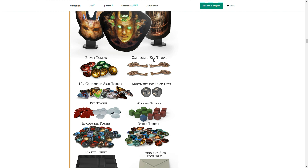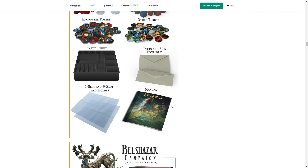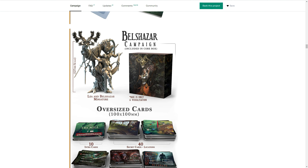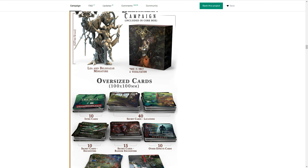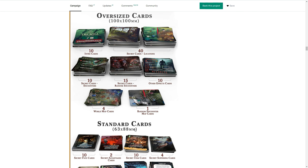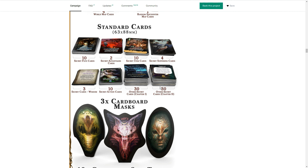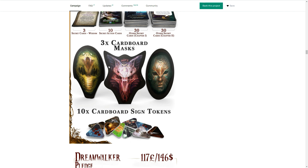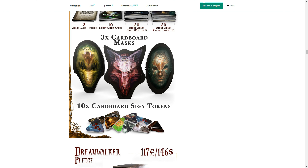There's also cardboard content we saw most of in the prototype, and there are actually literal key-shaped tokens that feel like real keys, which are pretty cool — plus plastic inserts and all the good stuff you'd expect from a typical Kickstarter in terms of components. An additional campaign is included inside the core box to add more content. If you're looking for sleeves, you'll know exactly how many cards and what sizes you need, and you can also pick up sleeves during the Kickstarter, with more cardboard masks to find and choose from.